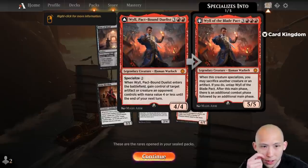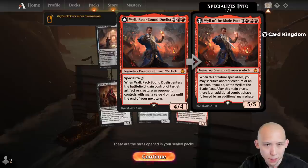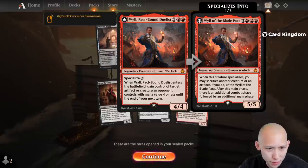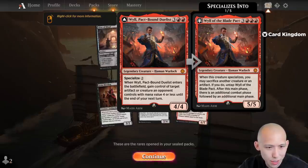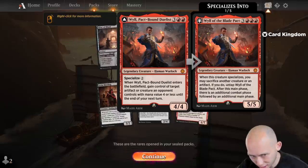We've got the Wile, the Pact Bound Duelist. I didn't get to play with this one last time we opened it, but I know it's good. I'm going to have to remember what it does. When it enters the battlefield, gain control of target creature an opponent controls with mana value 4 or less until the end of your next turn.